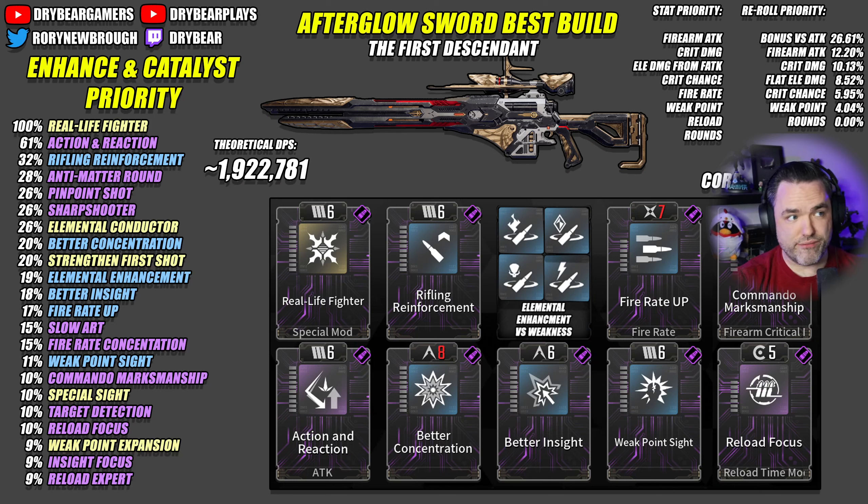Hey, it's DryBear. Continuing a series covering every single weapon in the First Descendant, and today we'll be talking about the ultimate sniper rifle, Afterglow Sword. As with many of these kinds of weapons, there are going to be multiple ways that you can utilize them, and it will change the weighting of the modules and stats on the weapon depending on how you're going to use it — and that's what we're going to talk about today.